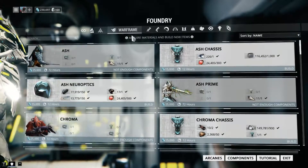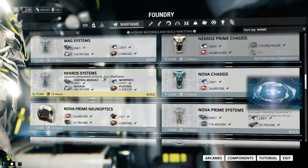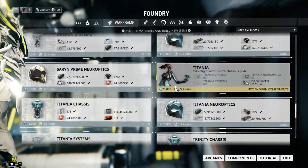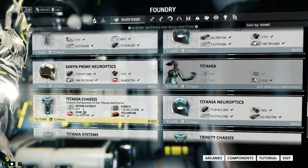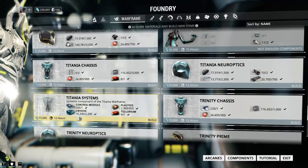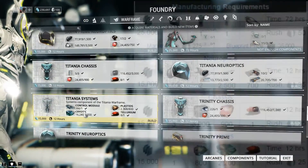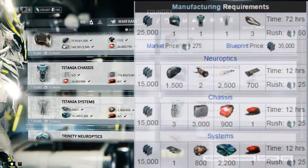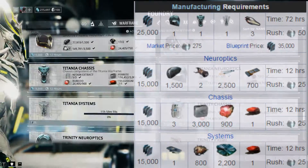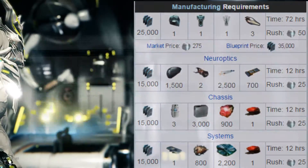First off we'll talk about how you get Titania. As you can see, it takes Nitron Extract and Tellurium, and then this one actually takes Cryotic — the stuff you get for completing excavation missions. So it's some different stuff. Go ahead and start building them right now — that'll be done in 12 hours.